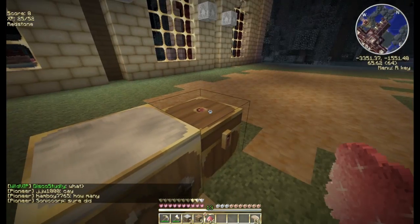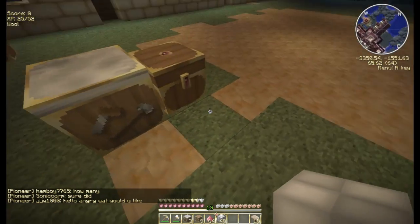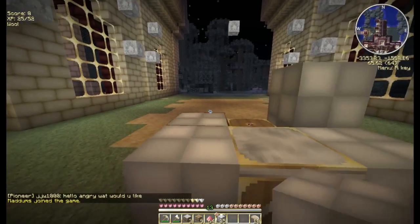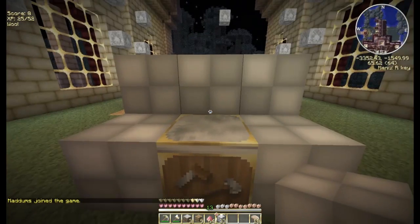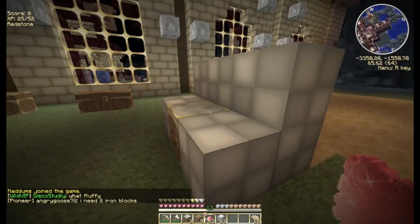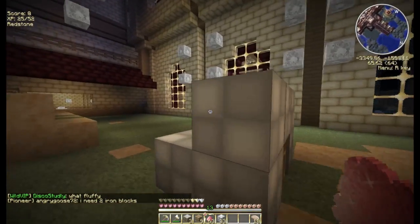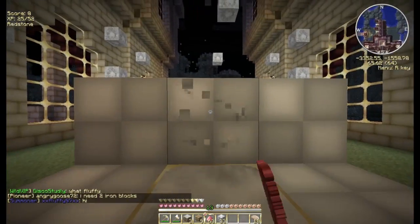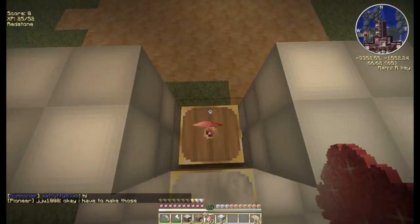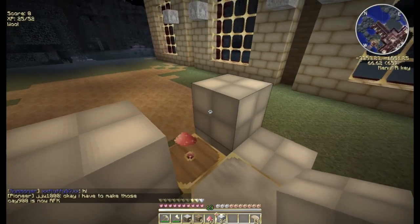Of course our chest is full. To make things easier because I am such a bad aim, I like to place blocks over it like this. And then when I drop this redstone on there you're going to see it disappeared. Well it didn't go into the chest, and the reason why is because that chest is full. But if I break this block — voila, there it is. So that is one of the things that happens when a chest is full: items start popping up on top.